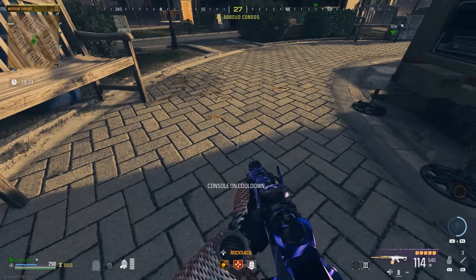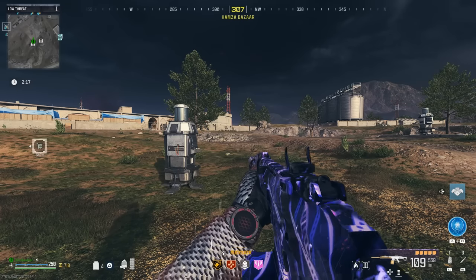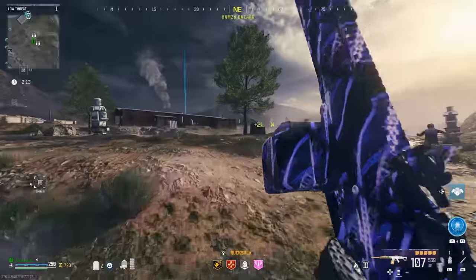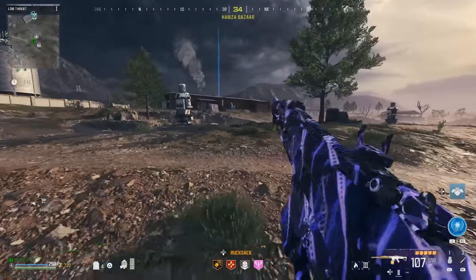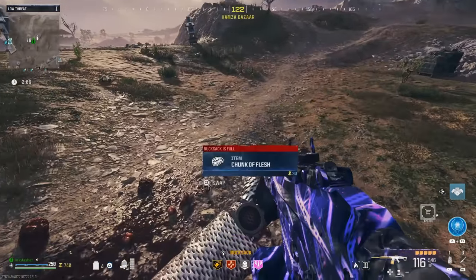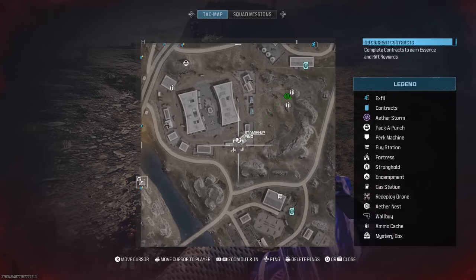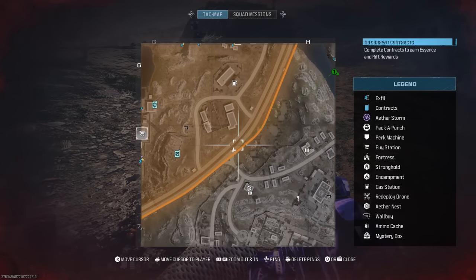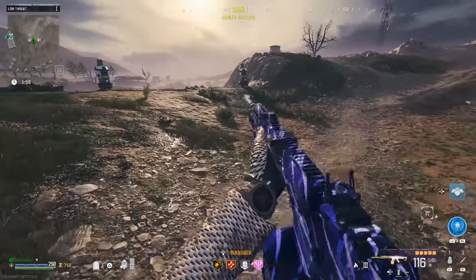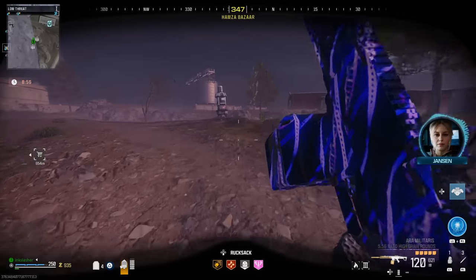What you're going to want to look for is an area around the storm on the map that has two ammo supplies really close together. It's different every single game, but there are always going to be two ammo caches close together. Find that location and take your USB keys there. You can't do the next part until the storm starts expanding and expands over top of the computer things where you put the USBs in. When it eventually does, you're going to put in all four USB keys and then wait a minute.